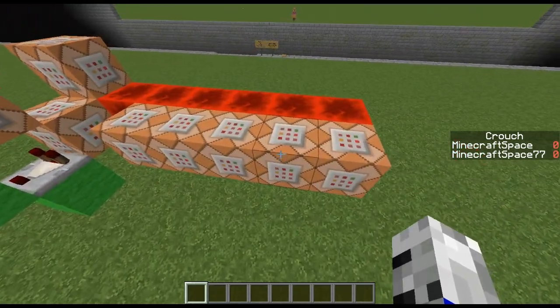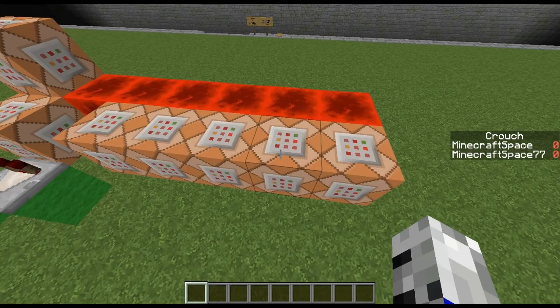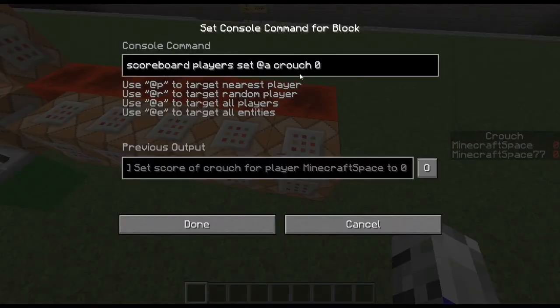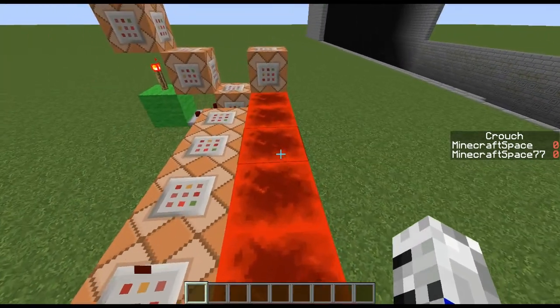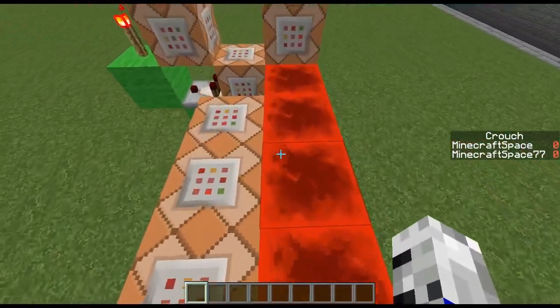Anyways, the first command is going to execute all players who have a score crouch minimum of one. At their location, if it does find a player with score crouch minimum of one, it will fill a five by five area around the player and replace with a barrier. Then straight after that it will set their crouch score back to zero.